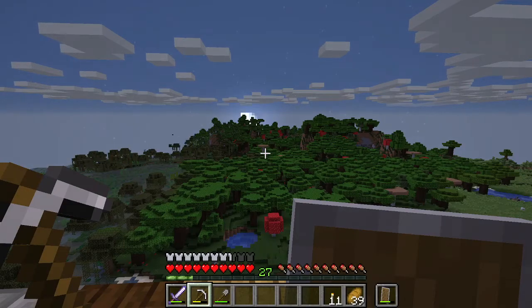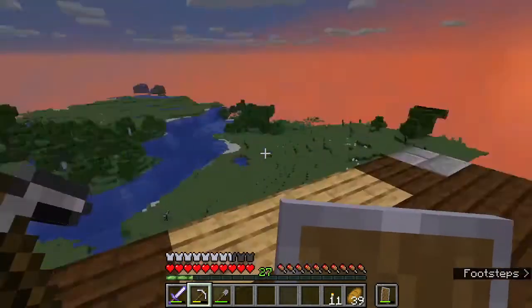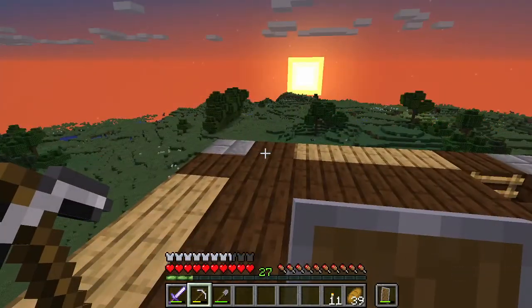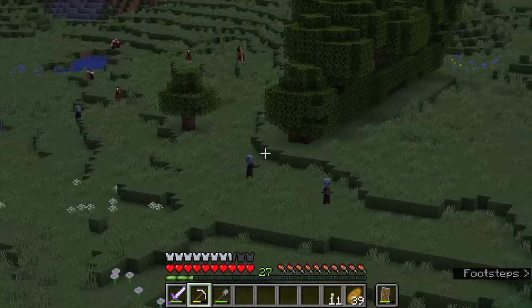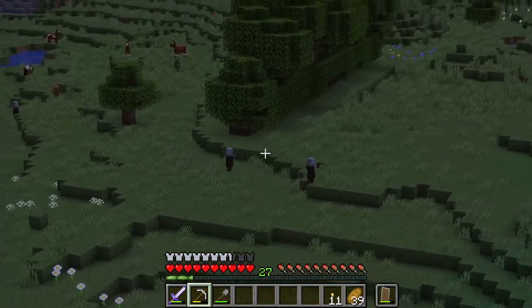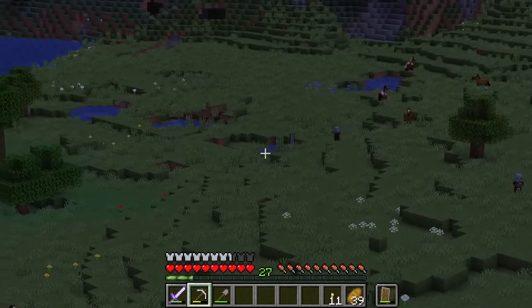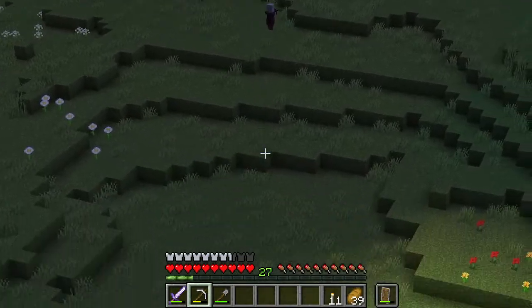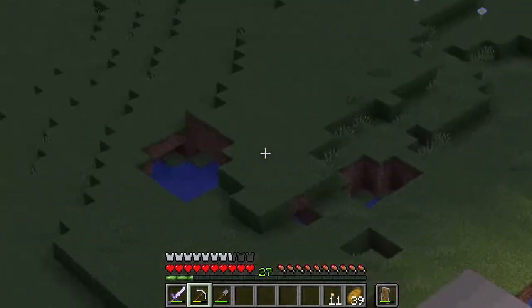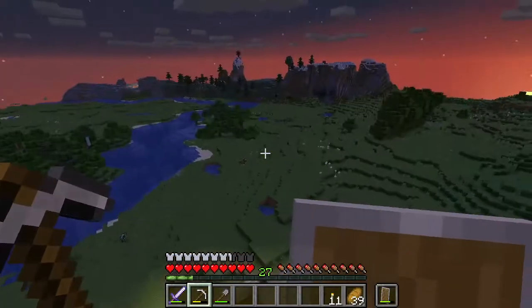Hey everybody, Aza Grendel here, and we're standing at the top of the world of our wonderful base. Oh, check that out guys - we have pillagers. That's what I was talking about. See, that's why we have a fence. Their leader is stuck in a hole over there, but they're just walking around with crossbows. I don't think they should come near us at all, but that's why we have a wall.